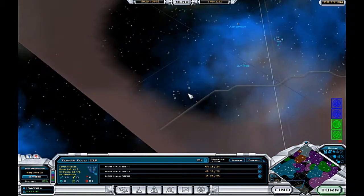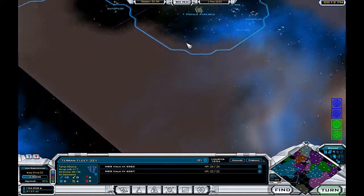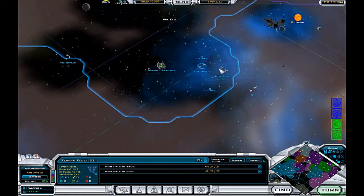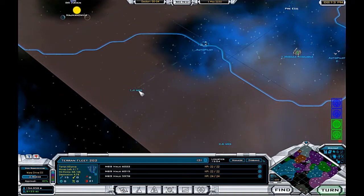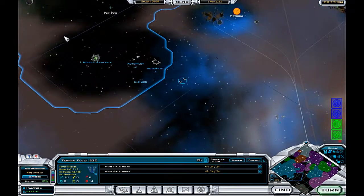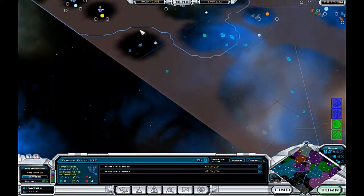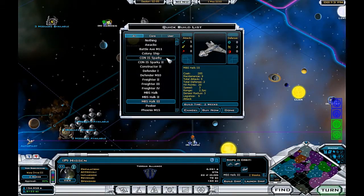We're at war with the Korgath. They're trying to do nasty things - they're trying to sneak by us by going into this part of space which we have no sight and vision on. I think I really need to take that way more serious than I am. So I'm going to move some of my fleets to make sure they can't pass unnoticed. I'm also going to build another scout ship, and for that we're going to pick a planet which has a long production queue.